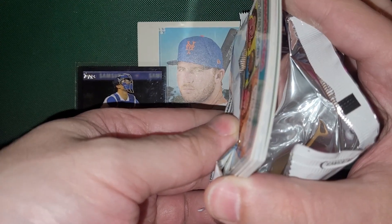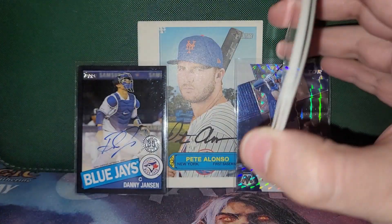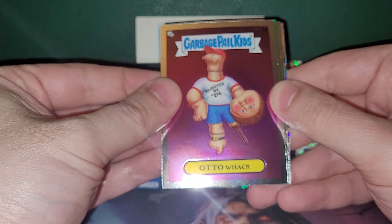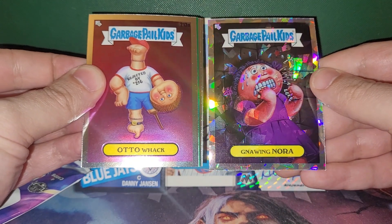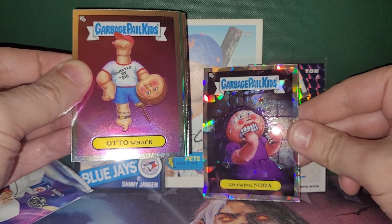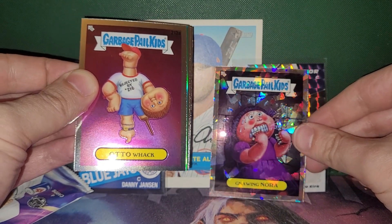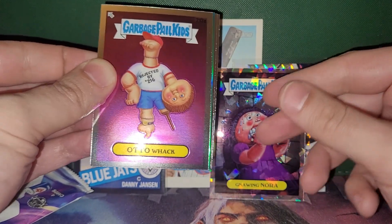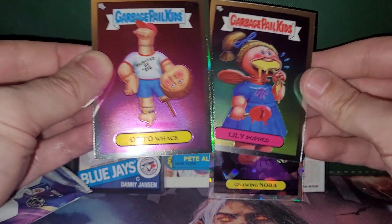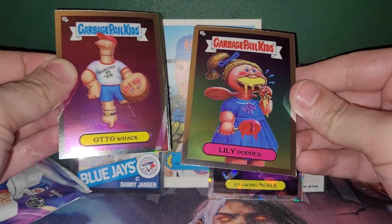Look at that — five card pack it looks like here. We got Ottawa. We got a color, and a gnawing Nora in this. Everyone gets mad at me when I call it the wrong thing. I'm going to be like gnawing Nora over here. Shattered glass is what I call it — I think it looks like shattered glass. It should be called shattered glass.